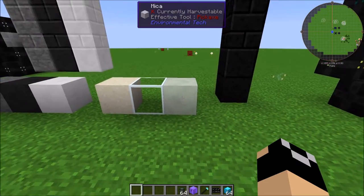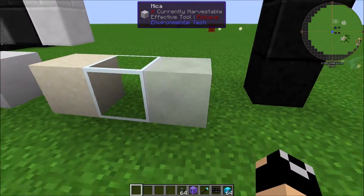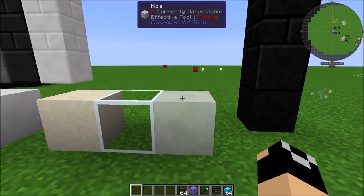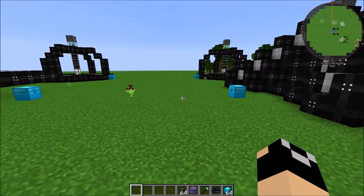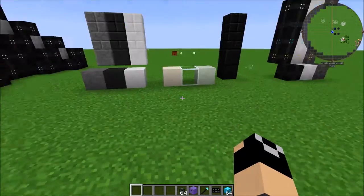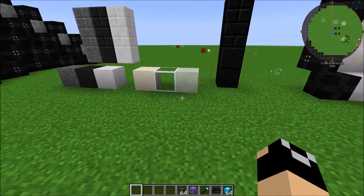There is also mica, which is kind of translucent — you can kind of see the grass through it. It's a really neat block. This is only going to be obtained when you run a void resource miner multi-block, but you will need some of this moving forward to make your modifiers.